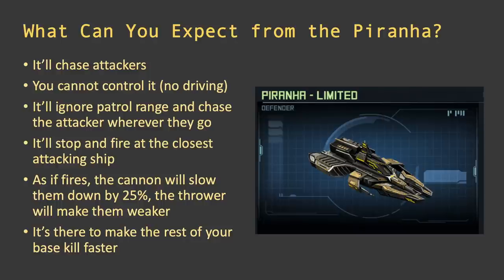The worst thing you can do as an attacker is stack all five ships, stop, and kill the Piranha — because then it's debuffing all five ships at once. At the same time, the permafrost cannon will be slowing your ships down. The cannon fire is hard to see but it will be firing too and causing the slow effect. Overall, the longer the Piranha fires, the stronger everything in your base gets because the attacker now has less deflection.